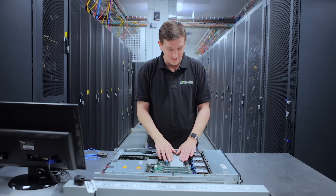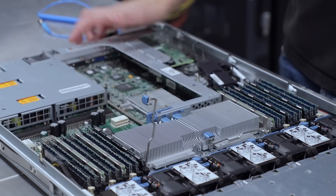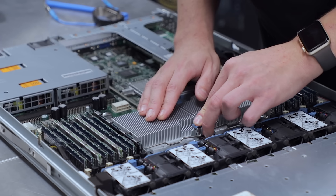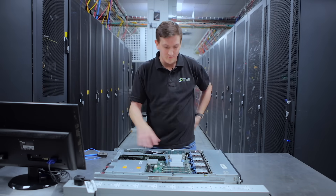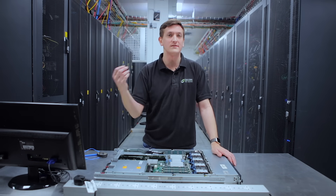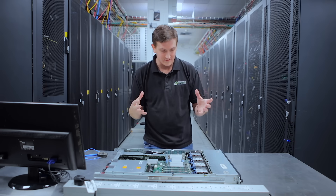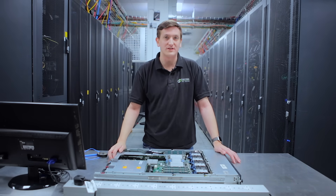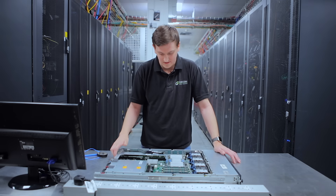The CPUs on this model are also hot-swap — you push down, pull the clips to the side, and the heat sinks come up. I won't remove them fully because I'd need to find more thermal paste. Thermal paste in servers is slightly different to desktops. Servers use a higher-spec paste because the processors run at higher speeds for longer in a more demanding environment. Most servers ship with the correct thermal paste, but using desktop paste will result in poorer heat transfer.